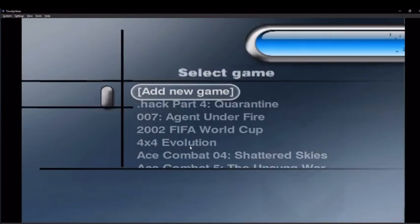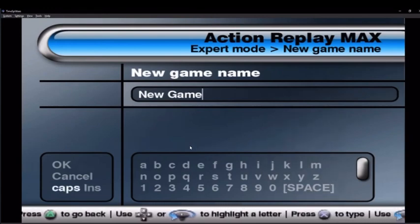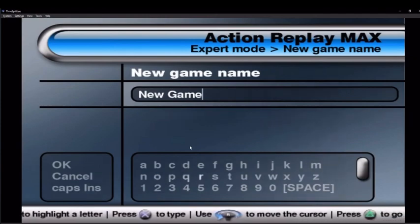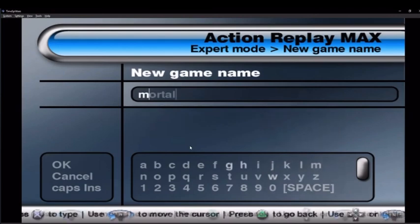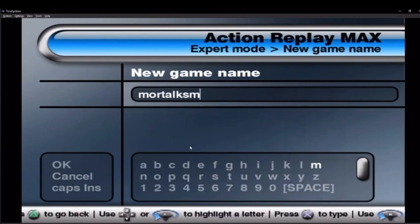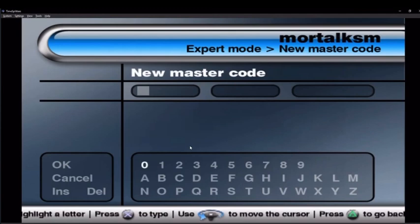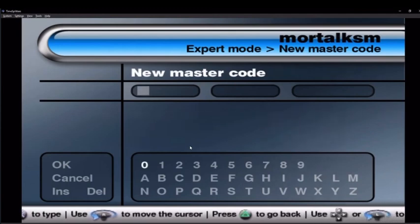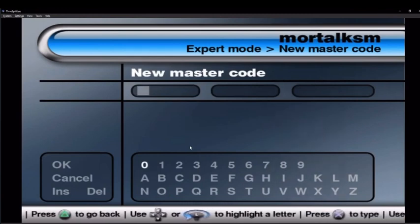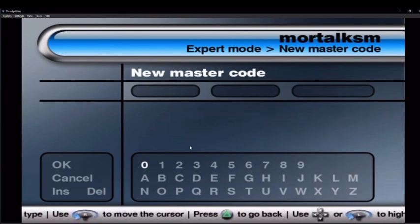Add a new game. Okay, I need to enter a thing called a master code, and this sets the game up on this Action Replay. I have the master code in front of me, let me type it in.